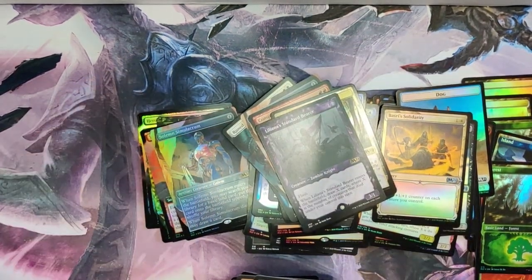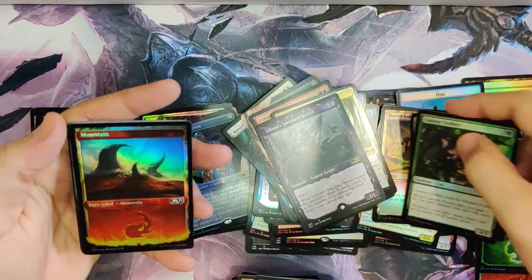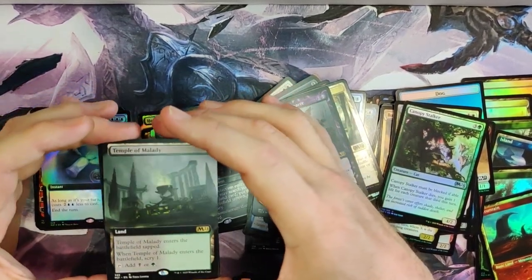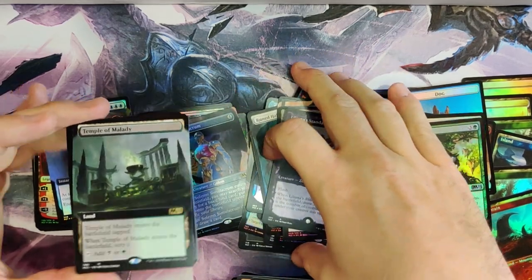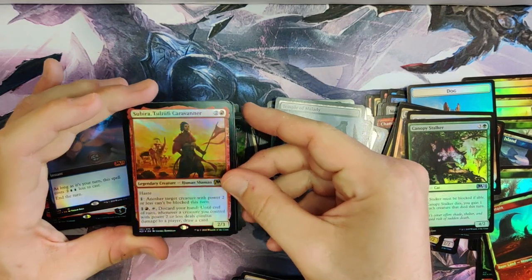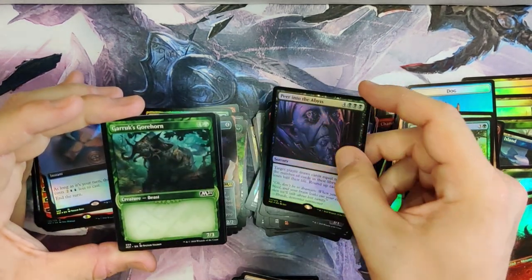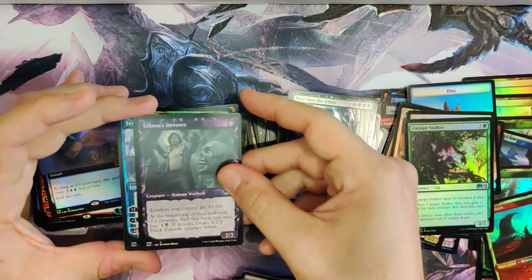This is the last pack. Got your second mountain. These temples in full art — I like them. I mean, they don't hold a ton of value, but they're very nice art and they're playable. Temples still kind of suck, but they're not terrible — they're just disappointing compared to some of the other lands you sometimes get. Peer into the Abyss — this is maybe the creepiest card ever. Are you kidding me? Garak's Great Horn. Is this going to end as bad as it feels? Liliana's Devote. Nope — we got a three Teferi box! And then a Great Horn and an Uprising — amazing.